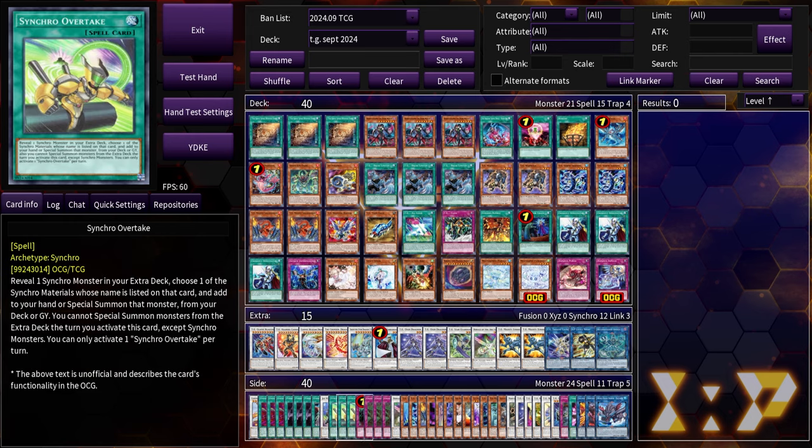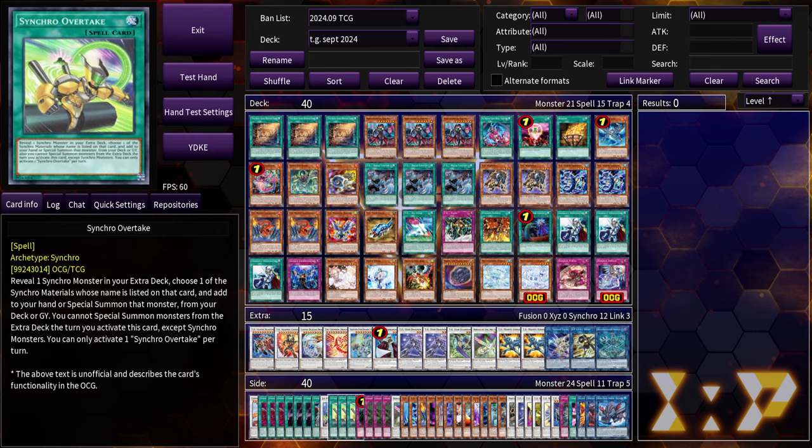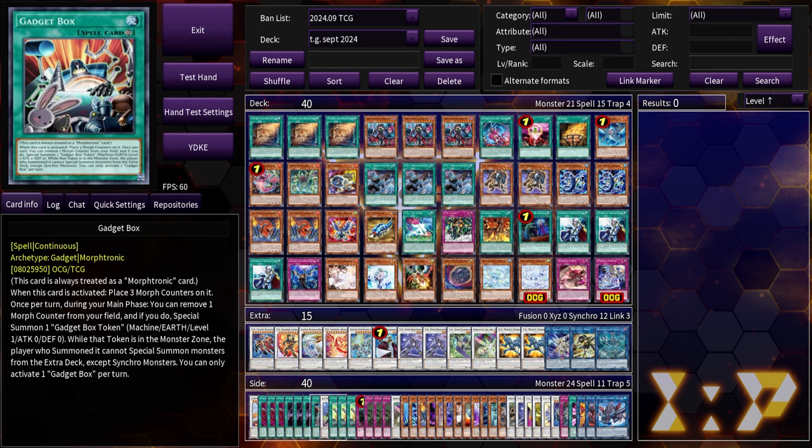Synchro overtake with jet warrior — the easiest way to get access to jet synchron. The only restriction is you're locked into synchro summoning for the turn, but that's not really a restriction in TG. With instant access to jet synchron you can go straight into your line and still get glaive blaster plus crimson as long as you have another level one monster. Gadget box gives you a level one non-tuner token — free, no real restriction on the token — this is like synchro overtake but gives you a free mighty striker without using your normal summon.